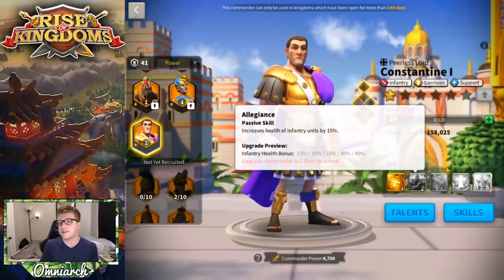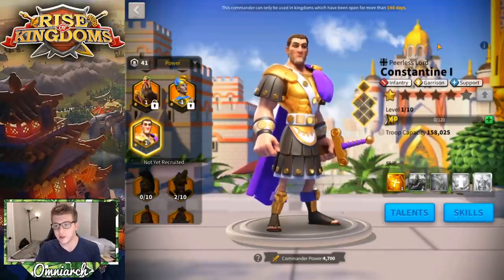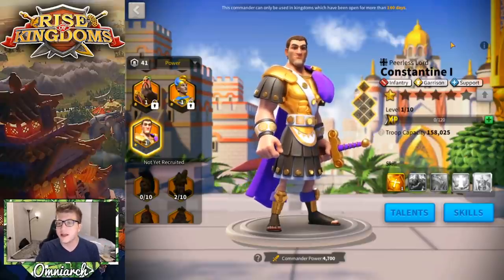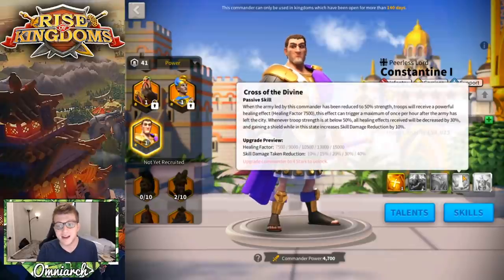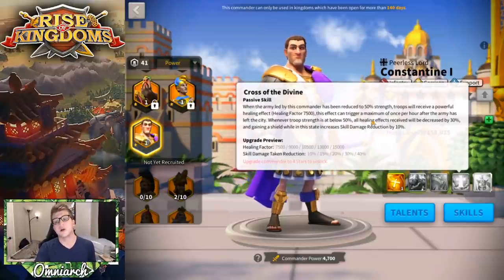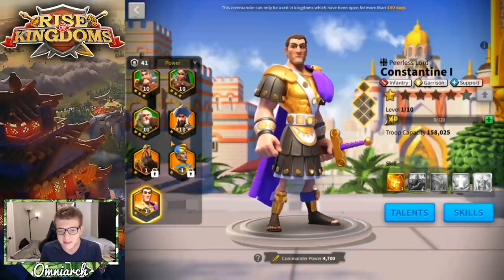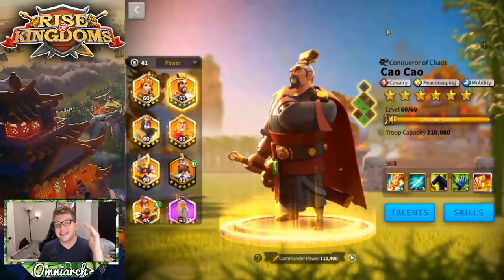Constantine is a Mighty Governor commander so he's difficult to get, which means a player running him is probably one of the most powerful you'll face in the open field. He's a huge threat level but also very hard to kill. I would recommend leaving Constantine to the higher power players in your alliance. As a free-to-play player it's going to be very hard to take him down — he has massive infantry tankiness plus a mega heal on his fourth skill that triggers below 50% health.